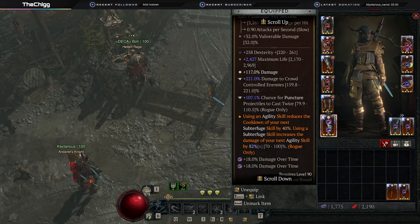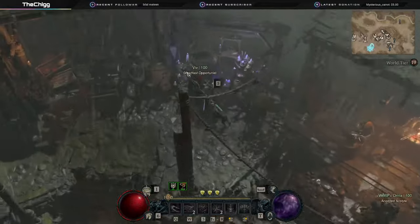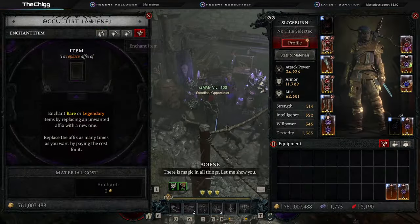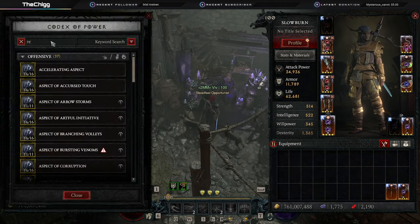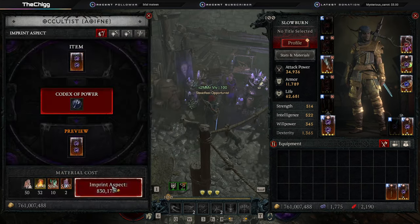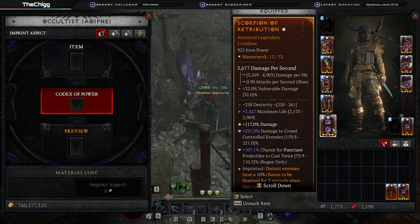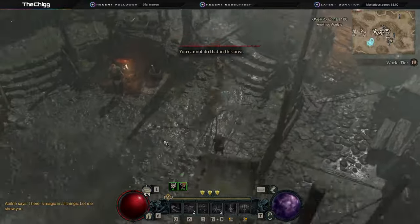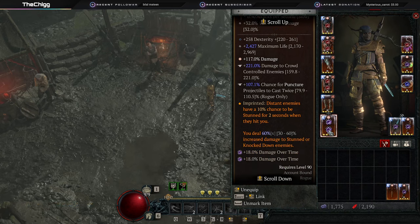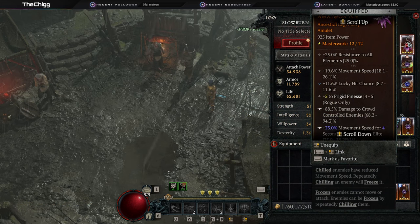For the imprint on our bow, you're going to imprint Retribution. What Retribution does: distant enemies have a chance to be stunned, but the big deal is we get 60% increased damage to stunned or knocked-down enemies. So we're getting extra damage to enemies that are stunned or knocked down, which is all the time, and that double-dips on bosses.